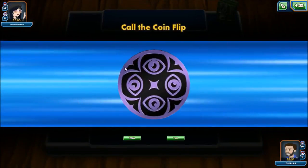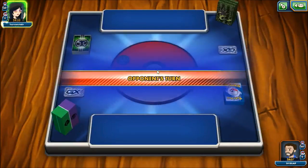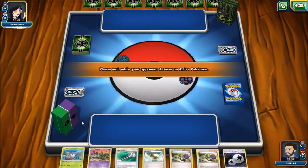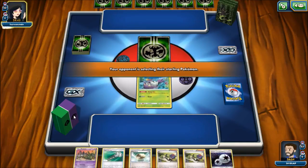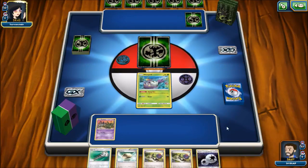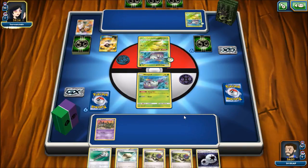All right, so we have ourselves a game here. We're just going to call the coin flip, which we do lose — slightly annoying, but we'll make it work. Our opponent has a Trevenant deck box and it looks like a Zygarde deck box, so maybe some sort of Trevenant deck. Our opponent flips over their own Wimpod, so maybe we'll have a little bit of a mirror match here.